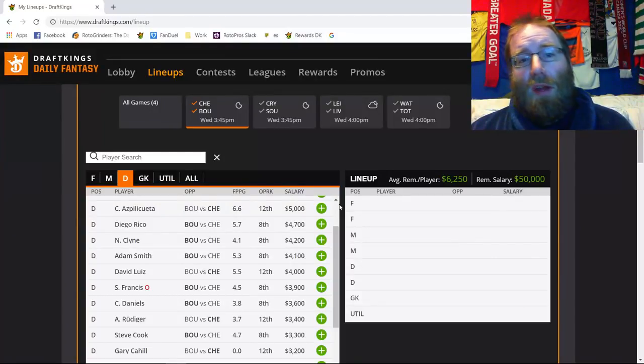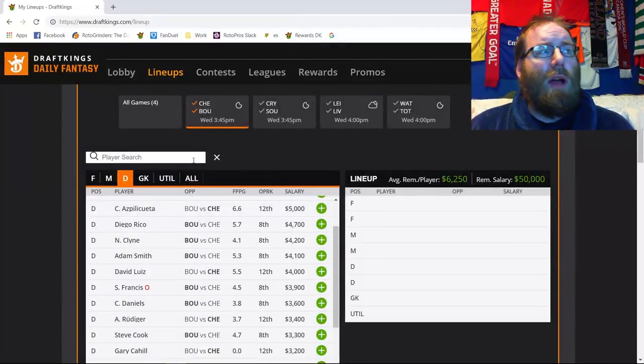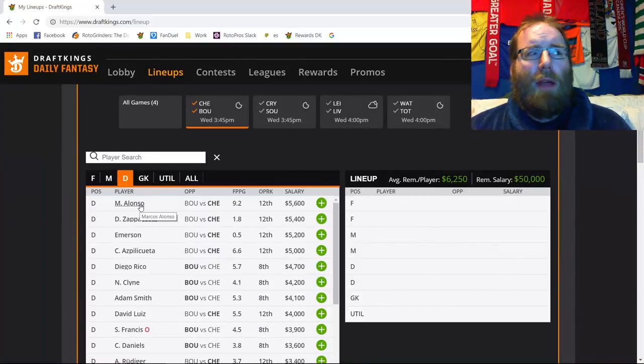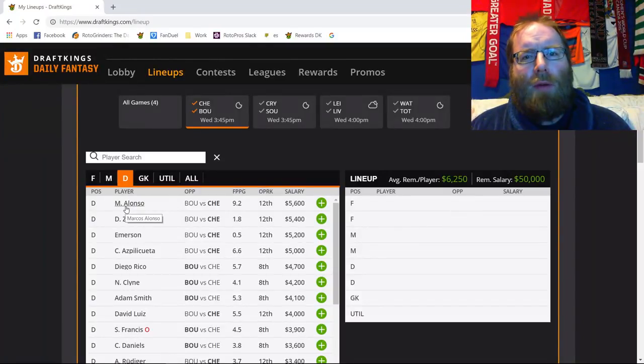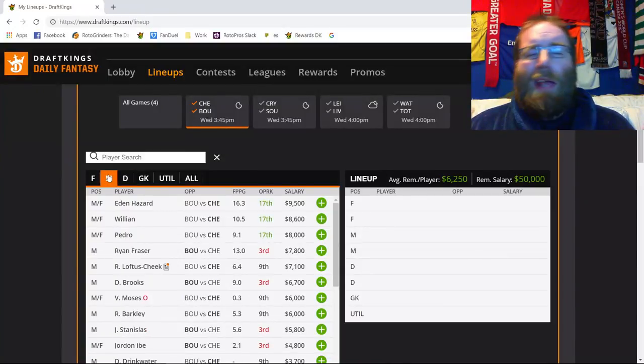Depending where Hazard starts — if he starts on the left with Higuain up top — you can take Hazard with Alonso; that's my favorite play from this game. Azpilicueta makes more sense as a solo flyer over that stack, just hoping to get six to nine fantasy points, which given the small slate shouldn't hurt you much from 5K. I prefer Azpilicueta and Cash in GPP, though many may go the other way. Alonso isn't viable by himself because you really need that clean sheet; if you're not getting it, go with Azpilicueta and try to catch maybe nine fantasy points.